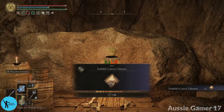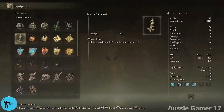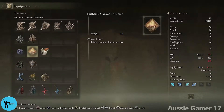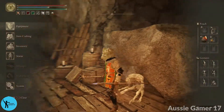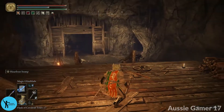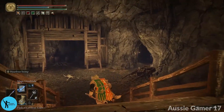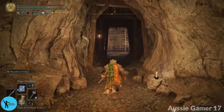Check my notes — yes, yes, yes. Then we go upstairs and grab a new talisman — we are kicking butt! The Faithful's Canvas Talisman — I honestly don't remember what that one does. This one raises the potency of incantations. We mostly use sorcery so we don't need that pretty much at all.